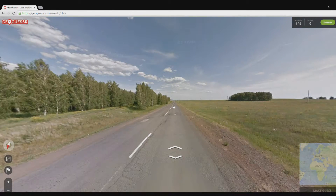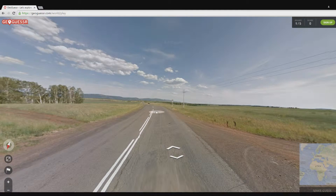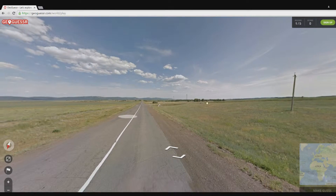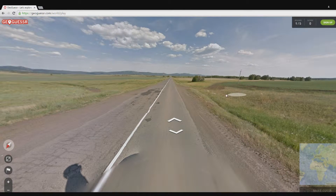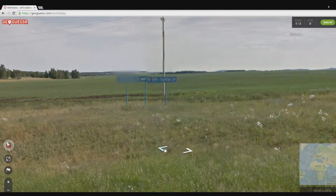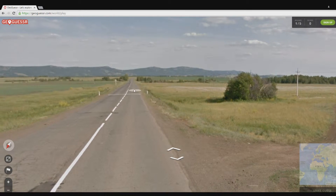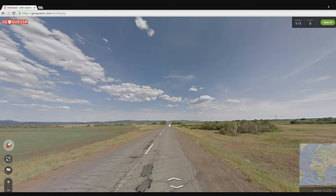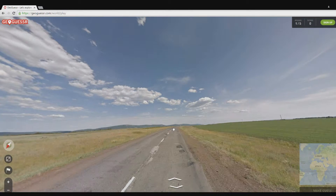So if we're not gonna find any signs we're just gonna guess. I mean we know it's in Russia, or somewhere where they use Cyrillic letters. There are some houses over there so maybe just maybe we can get close, or at least see a sign for the houses. But I don't think we actually can — we will just try.